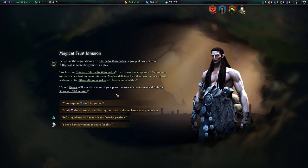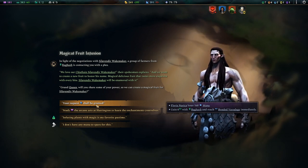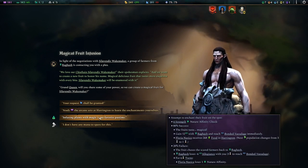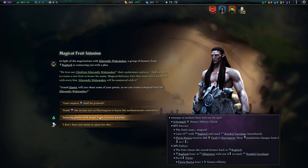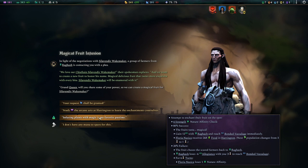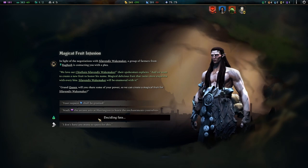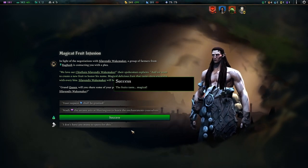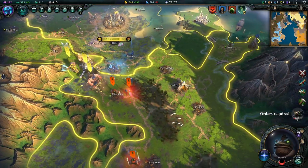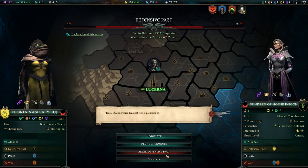Magical Fruit Infusion — let's go with this because we can't afford anything else. The fruits taste magical. They go Bonded Vassalage immediately and we get food. Infusing plants with magic is my favorite pastime, so let's hope for 80% on the good end. So that worked out — we got all the good stuff without having to pay mana. Let's talk to her before she hates us again to buy some more mana. Thank you.